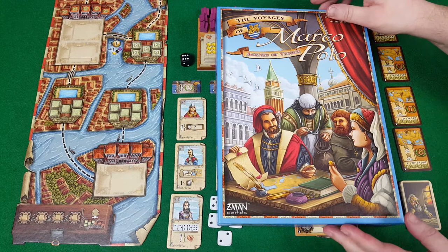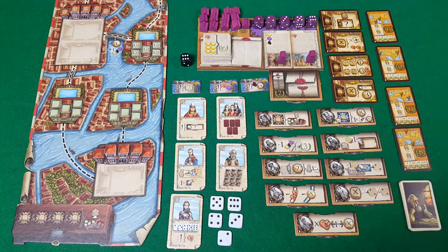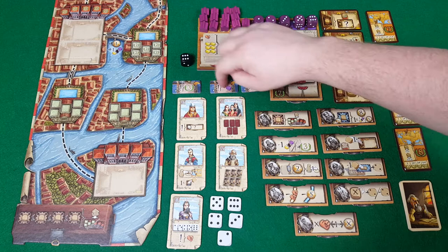Agents of Venice adds the capability to have a fifth player playing in purple, some metric contracts which go in the normal pile and have quite high point values for quite a lot of goods, and some extra small town bonuses which are required because of the first of the two modules included.